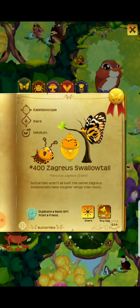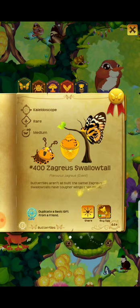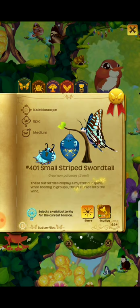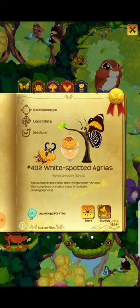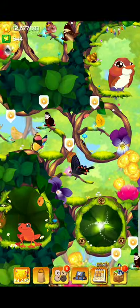The rare one duplicates a basic gift from a friend. Then the epic — I don't think I read this one — is a small-striped swordtail, selects a valid butterfly for the current mission. And then the legendary is an egg layer, the white-spotted adgracus. I feel like I'm just making up these words as I go.